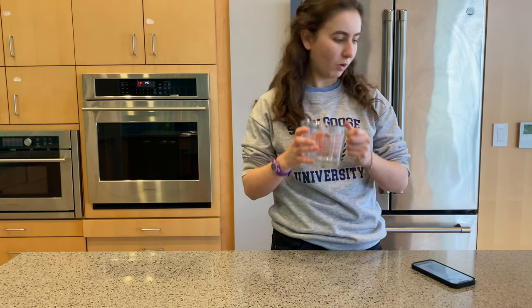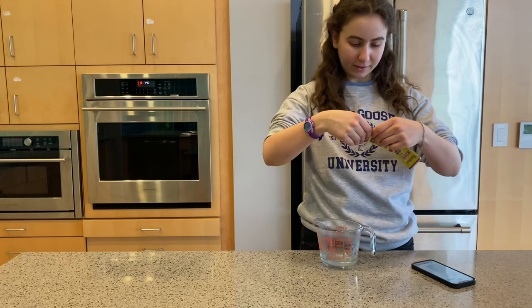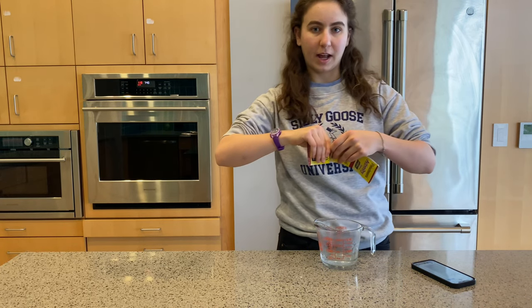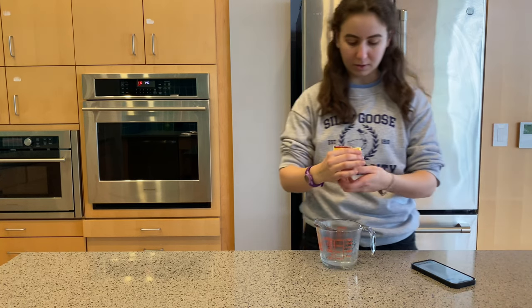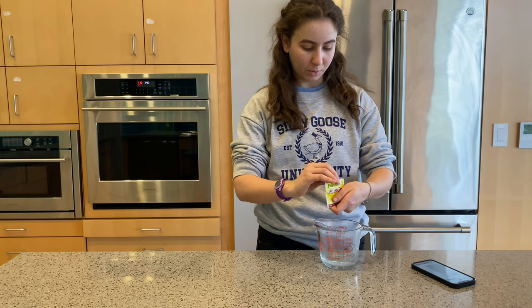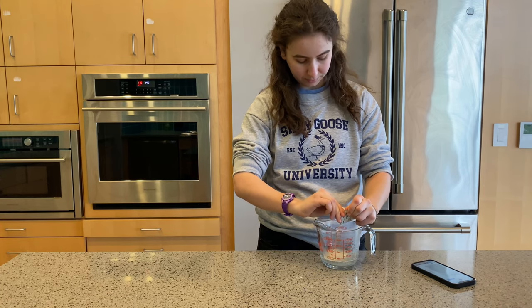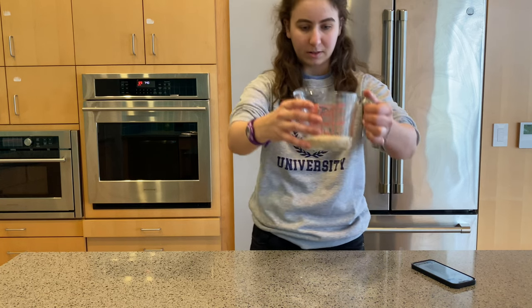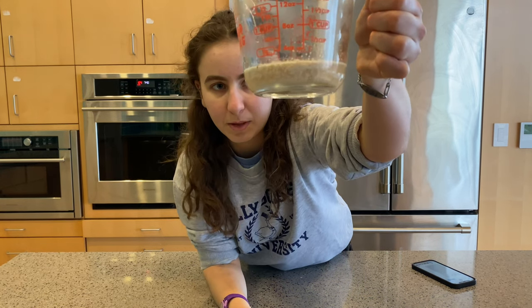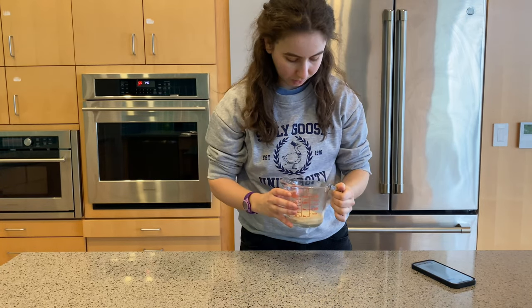Now I have warm water. What we're going to do is put one packet of yeast in. The yeast is going to act as our rising agent. By putting yeast in the water it's going to bloom it — that's going to make sure the yeast is active. You can see immediately that this yeast is in fact active by the fact that it's becoming foamy. That means the yeast is coming back to life and it's all good.